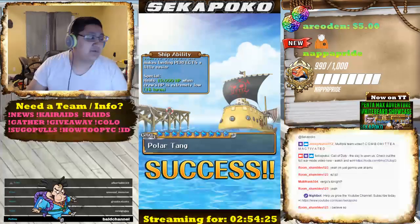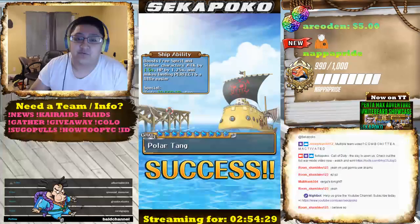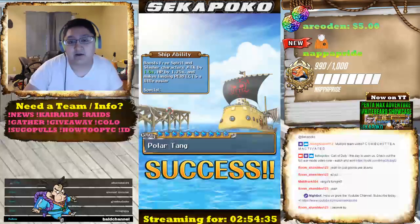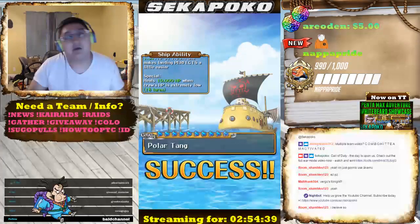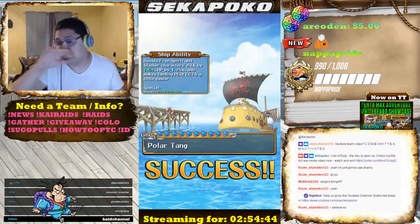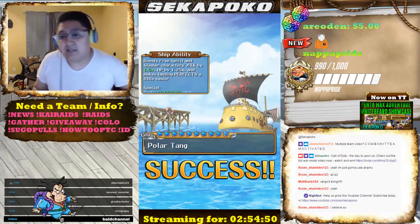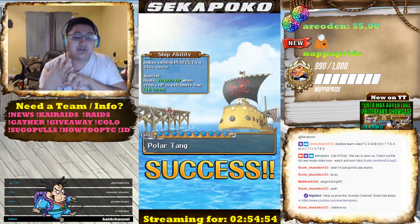If you don't know about the Law Forest ship, it's a 1.5 times attack booster for free spirit and slasher characters. It also boosts the HP of slasher and free spirit characters by 1.25, and it makes perfects a little easier to hit. In my experience using the ship for a long time on JP, it does make perfects a lot easier to hit than people realize — very nice ship if you're not hitting perfects or need that little extra help.